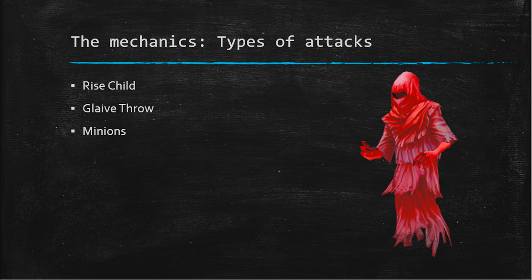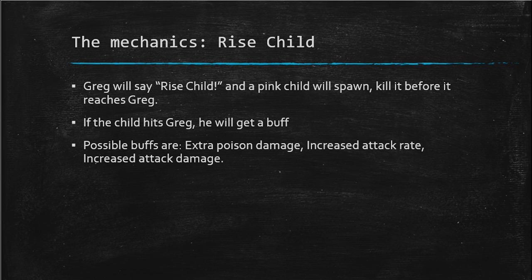Starting with the rise child: Greg will say 'rise child' and a pink child will spawn. You have to kill it before it reaches Greg — simple as that. If the child does hit Greg, he'll get a hefty buff — it'll either increase the poison damage, increase his attack speed, or increase the attack damage.